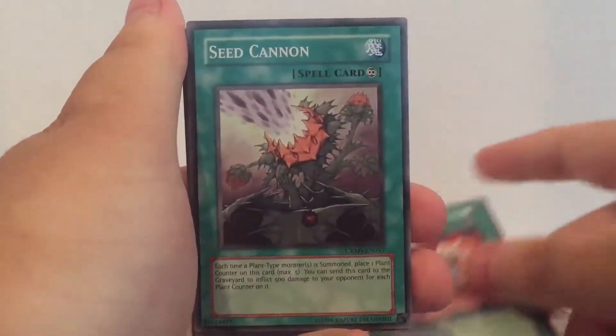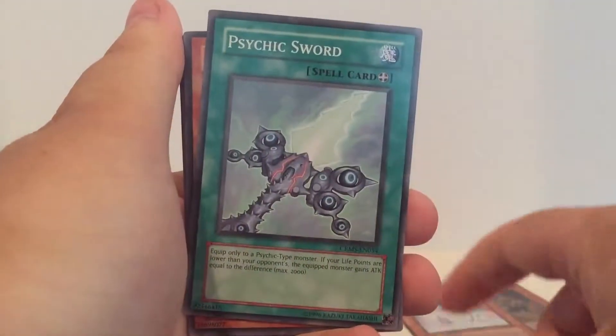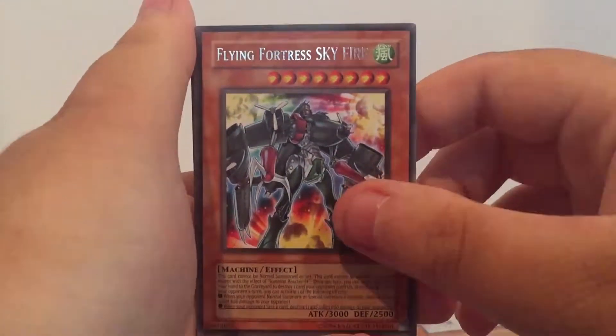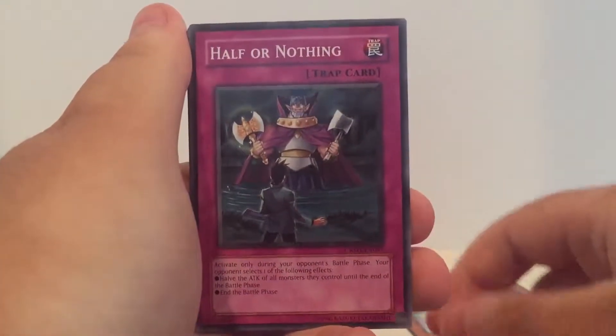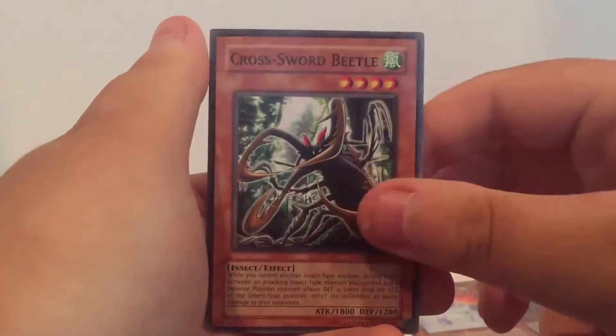In the final pack: Morphtronic Rusty Engine, Seed Cannon, B-List Soldier, Psychic Sword. Our rare is Flying Fortress SKY FIRE — and sadly no super. Summon Reactor SK, Half or Nothing, Morphtronic Map, and a Crossroad Beetle for the final card.